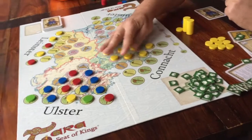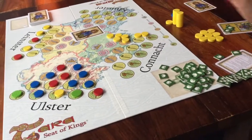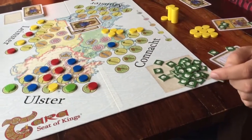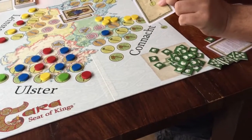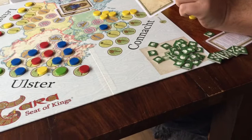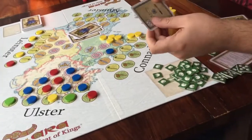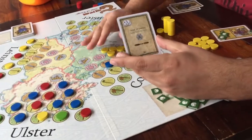Quick recap: when it's your turn, discard a card to get two money; discard a card and pay four money to release all your prisoners from one region; play a card to place zero, one, or two discs, and then if you want, pay to promote. And your fourth option is to play the card called Stone of Destiny.